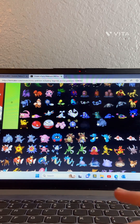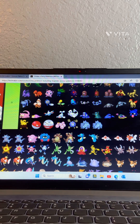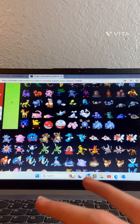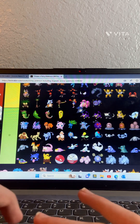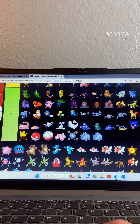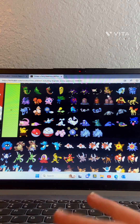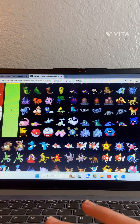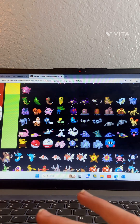Rhyhorn — not really a big fan. Rhydon — Rhydon's okay, putting him at C. Chansey — C as well. Tangela or Kangaskhan — I think it's Kangaskhan — Kangaskhan is a good one, I like that one.